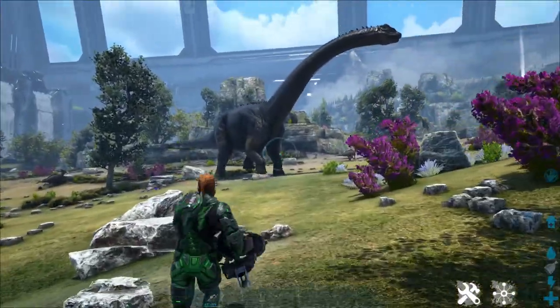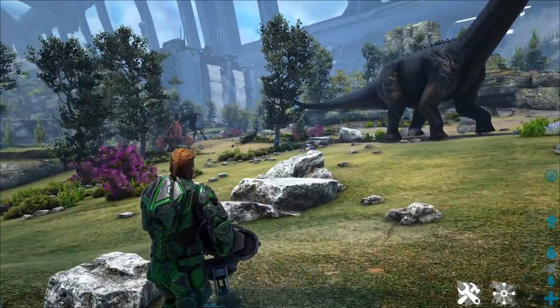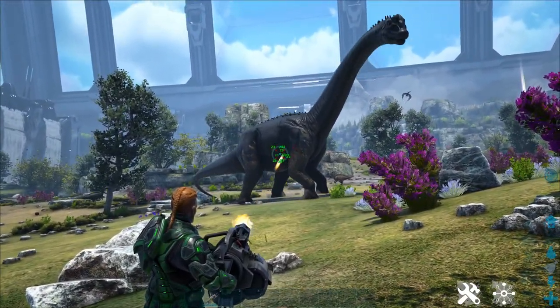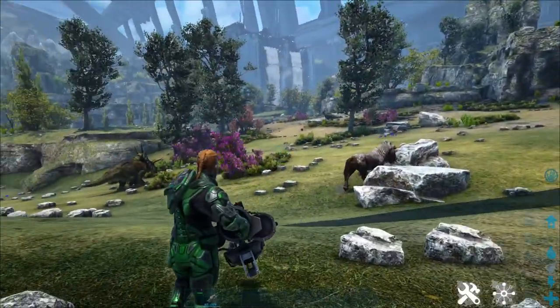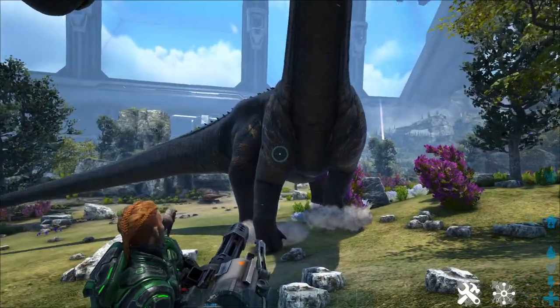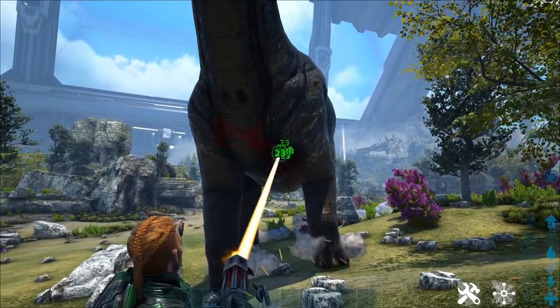The minigun has the fastest fire rate in the game of any weapon. You can hold left click to start firing and it'll speed up as it gets going, or you can hold right click to start speeding up immediately and then immediately start firing at the high velocity rate.